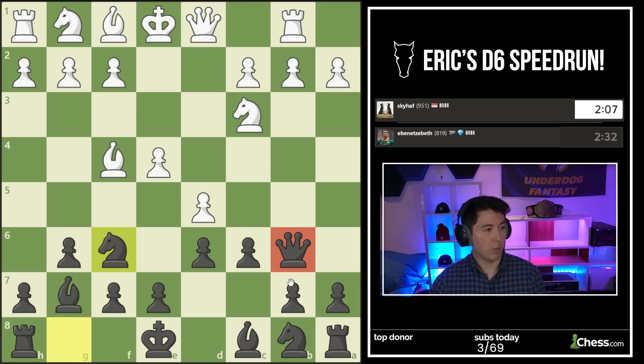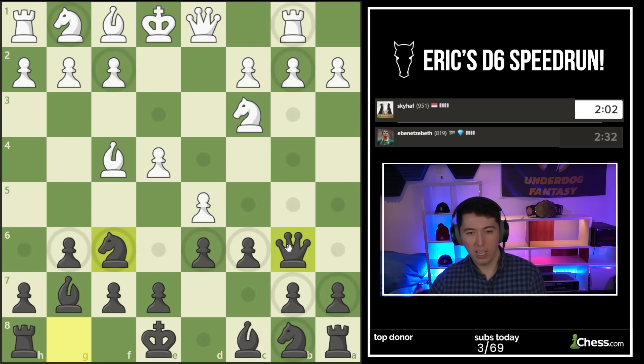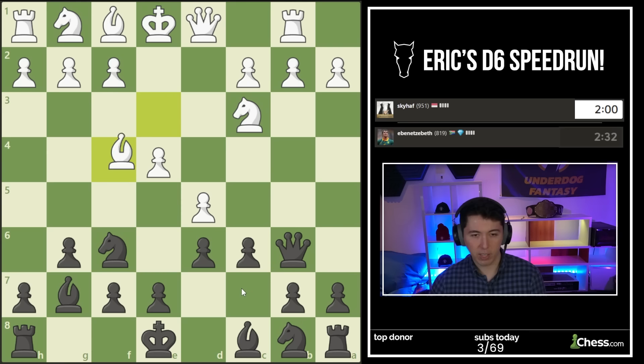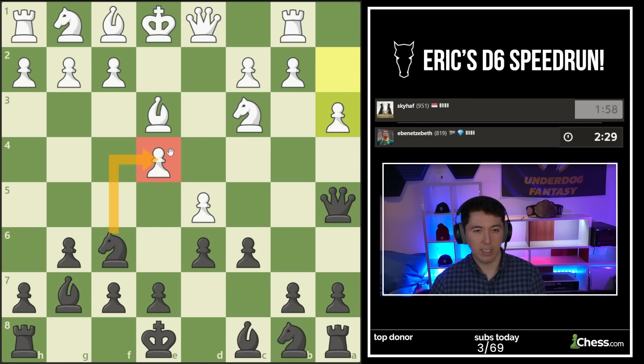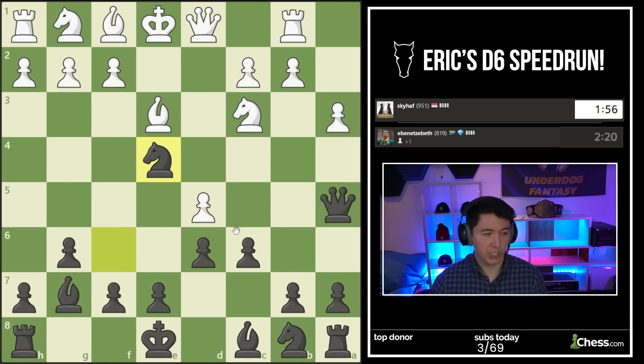The queen did its job, and it's not like Queen B6 is a very aggressive move. If I get attacked I can tuck myself right back into the igloo. Let's go Queen A5 - see if my opponent can recognize that this knight on C3 defends the pawn, but I'm pinning it. You can't hang your king - I'm just gonna chop that off.